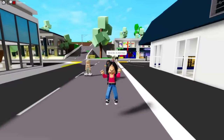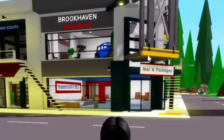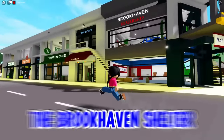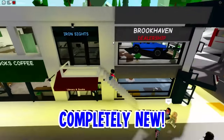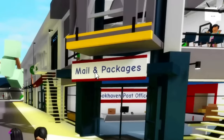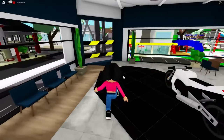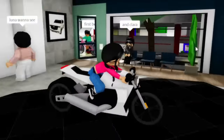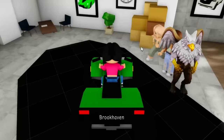The first building that was updated is right over here — something looks a little different. This whole entire area looks completely new! The Brookhaven Shelter was completely removed and now it's a Brookhaven Dealership with another restaurant right next to it.